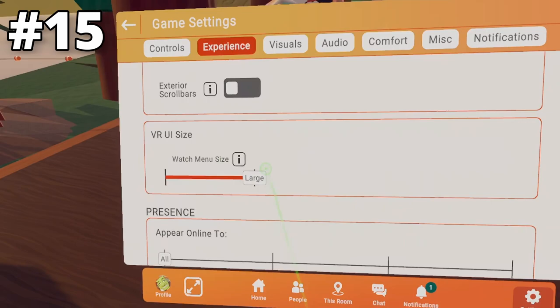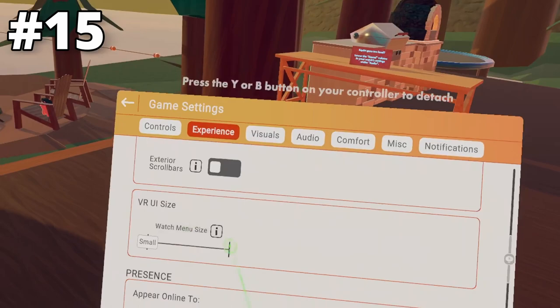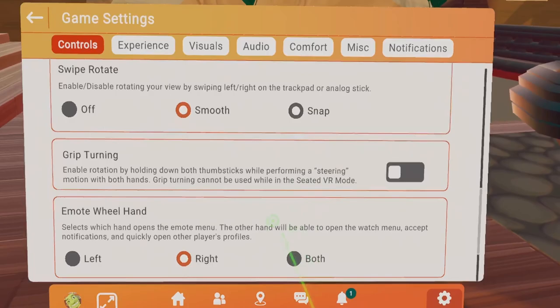The last beginner setting is VR UI Size, which means the watch menu size. I have it at Large just to show the whole settings screen, but you can turn it down to Small if you want. That appears on your watch as well, and if you turn it up to Large, it'll just go up.